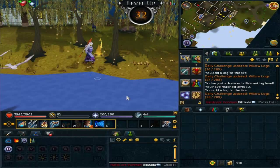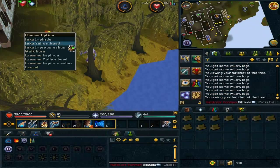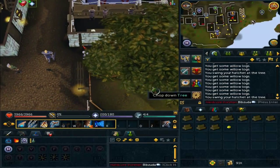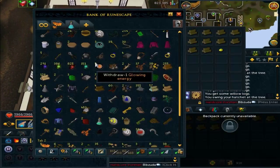Hey guys, what's up? It's Bibzy27 here again. Welcome to another episode of my Hardcore Iron Man series. I'm starting this video off with some daily challenges, during which I actually got the yellow bead, which was the last one I needed for Imp Catcher, which is pretty cool. Just have to go and hand it in whenever I feel like at this point, so not bad.